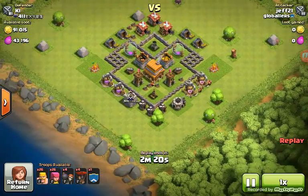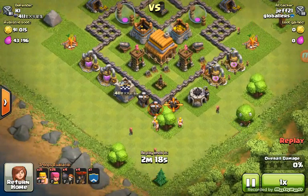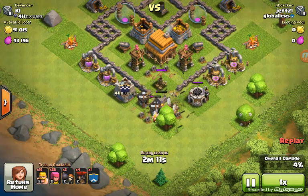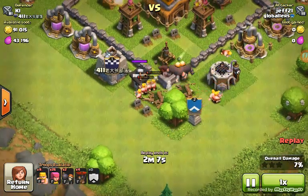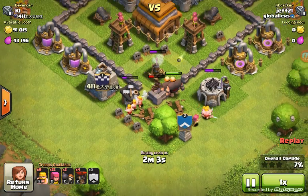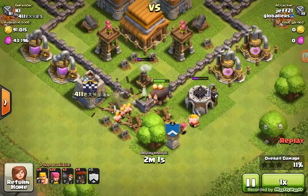Nice bit of resources here. So we're going to go for that air defense right there, drop some barbs, wall breakers just to break into there. Get some more barbs to go in there. I dropped my Clan Castle troops as well — had a Hog Rider and 2 Giants in there, so they're going to go to town on that. Take that air defense out.